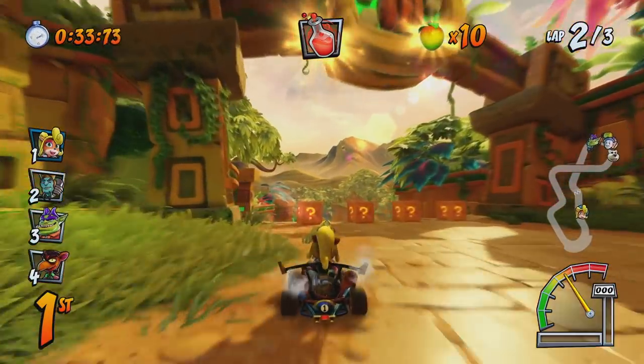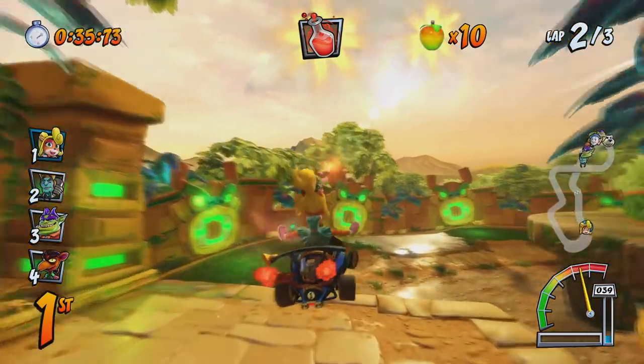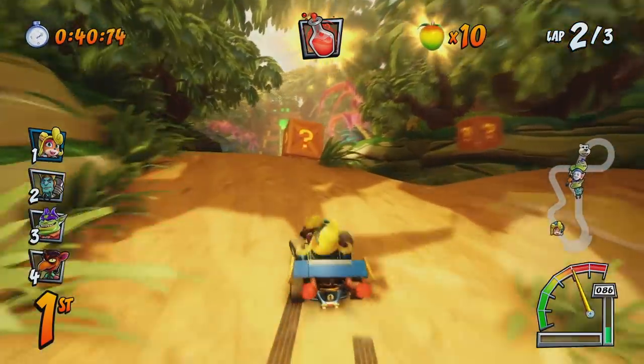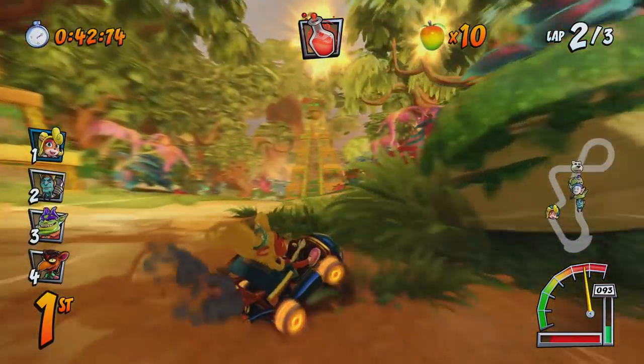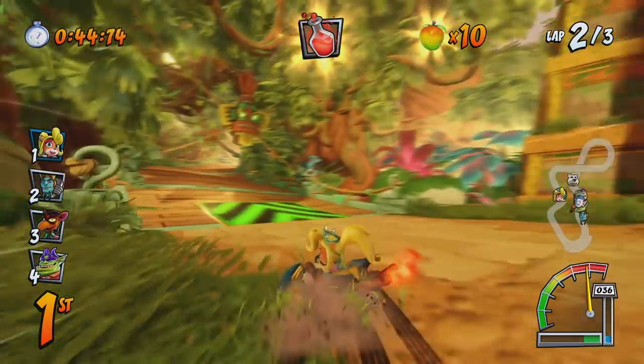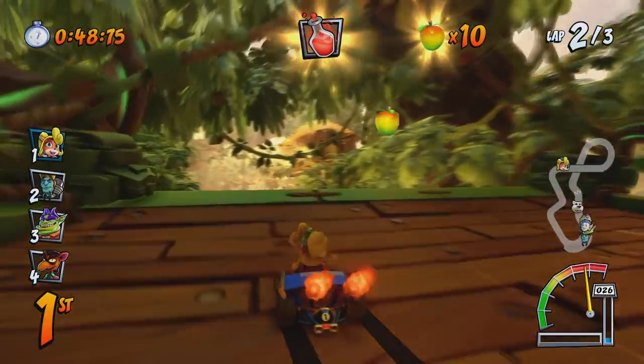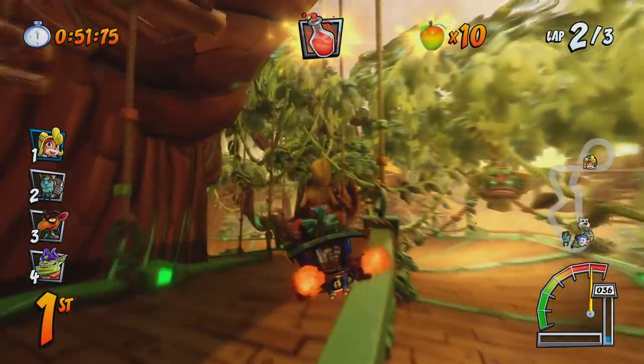Just race on Jungle Boogie, do it over and over again. In fact, the load times are significantly decreased because the track is already loaded. So just grind on Jungle Boogie over and over again, and you'll get that skin in no time. This is a method I curated, and I totally used it to get that Princess Cocoa skin. I'm totally not flexing.